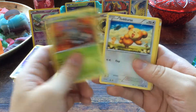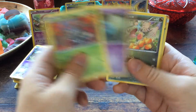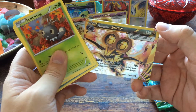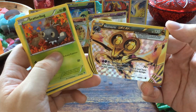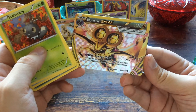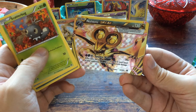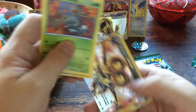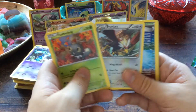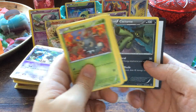Now for Breakthrough: we have Scatterbug, Teddiursa, Goldeen, Woobat, Axew, and a Noivern Break — very cool, 130 HP. Synchro Woofer does 70 plus damage, and if you have the same number of cards in your hand as your opponent, this attack does 80 more damage. We also have another Braviary, Parallel City, Seaking, and Cacturne.